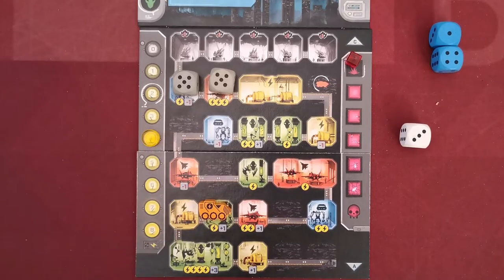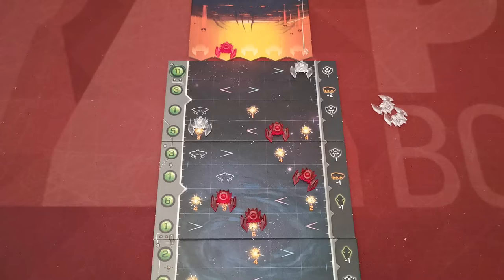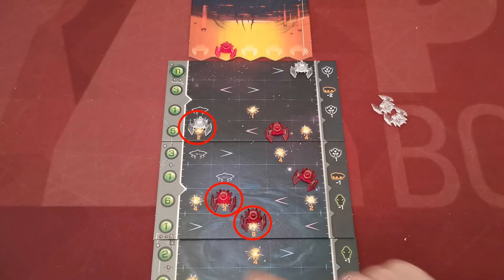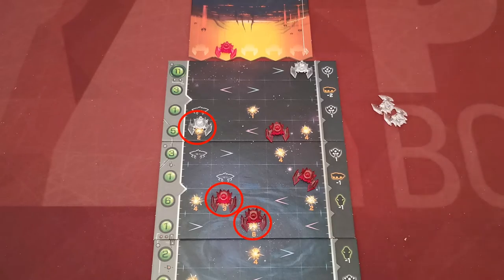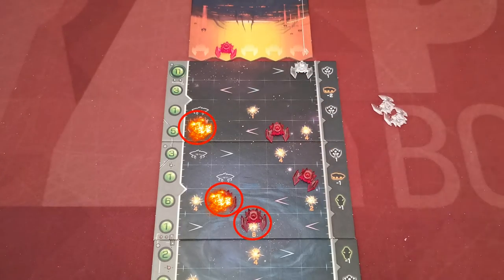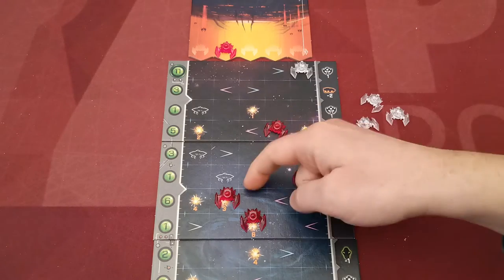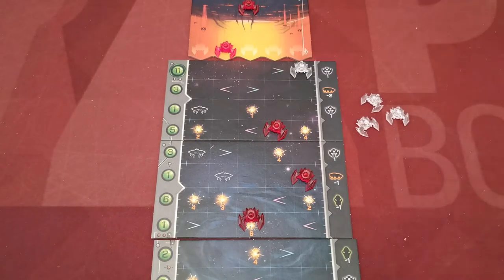Red rooms are used to fight enemy airships. Here the room has a value of five. The attack eliminates all enemy airships currently located on explosion symbol spaces with a value equal to or less than the room's value. With an attack of five, these two airships will be eliminated, but not this one. White eliminated airships are placed next to the board, and red airships are placed on the mothership above the drop points.